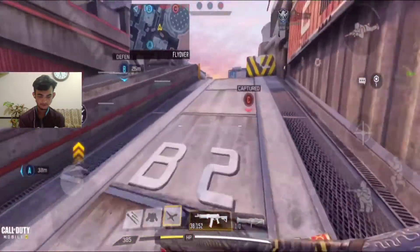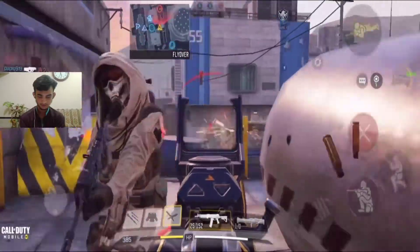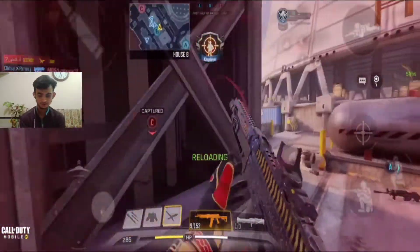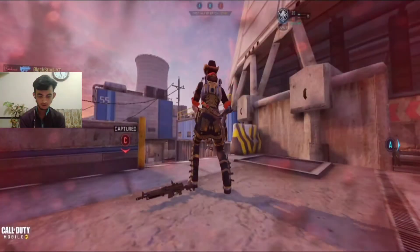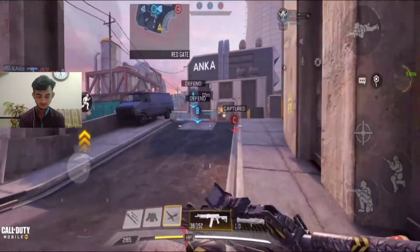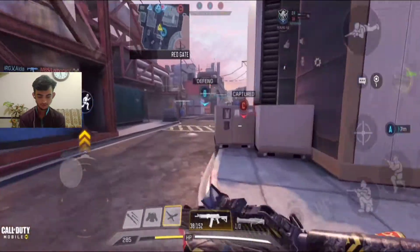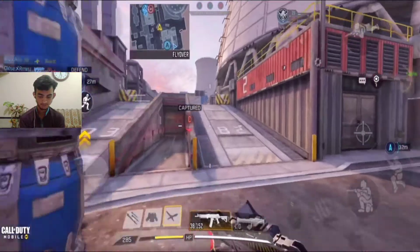Okay, nice! Let's go up here. There's someone coming up here — whoa, a little bit of drop shot. We killed him. Why are you running? Oh my God, I didn't see this guy. They cannot take B because my team is over there.